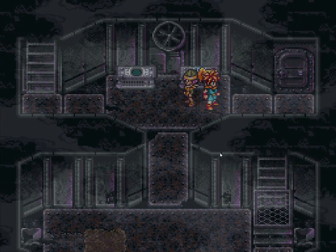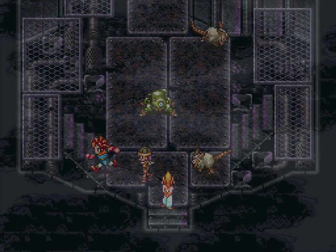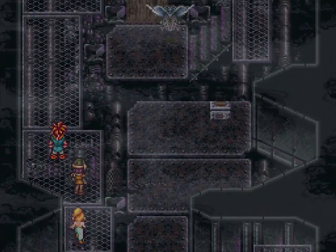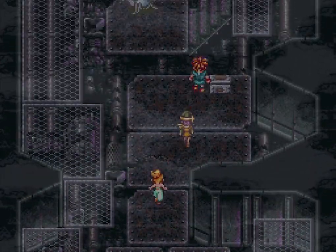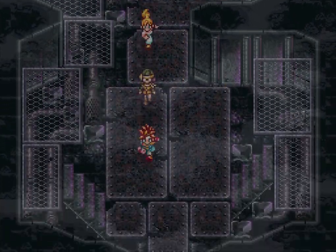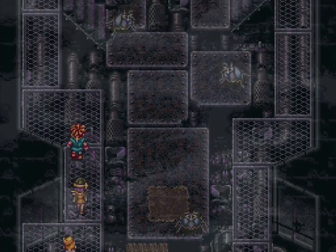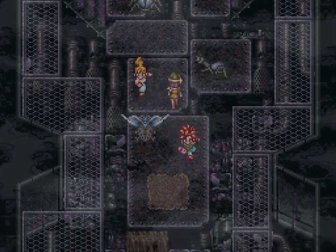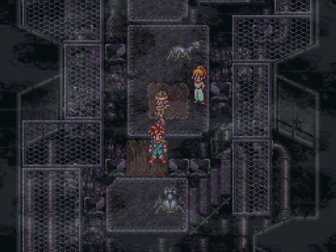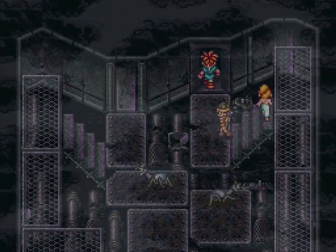So yeah, it is L, R, A right here — let's continue on. Here is just a bunch of mobs; whether or not you want to fight them is completely up to you. Now that fight's over, I'm just gonna get all the chests to show you guys what items we have. The first chest had a Mid Ether. I'm gonna try and skip the mob fights because they're generally boring, and I don't need to do any leveling up at the moment.